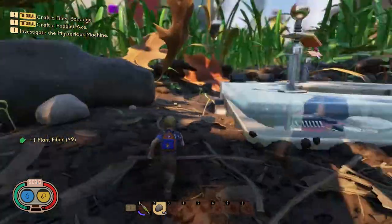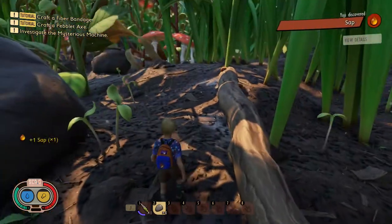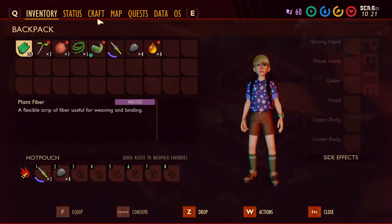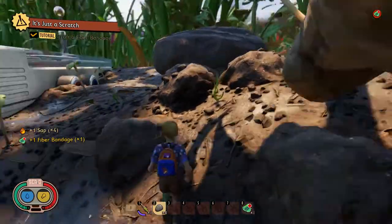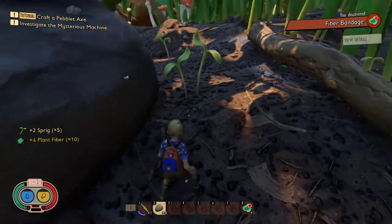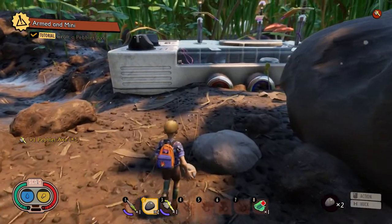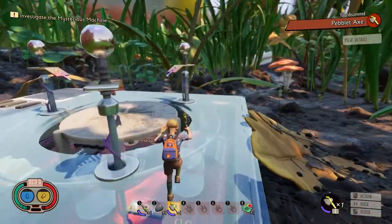To craft a fiber bandage, go to the medical section. I need sap. To find sap, it's not hard — you see twigs lying around with leaves on them? Just grab them. These respawn on a daily basis, so if you build a basin near them it's like a permanent source of sap. We'll go ahead and make a bandage and put it in a quick slot in case I get hurt. Now let's craft a pebble axe. We're going to need that. Got the axe — now let's go investigate the machine.